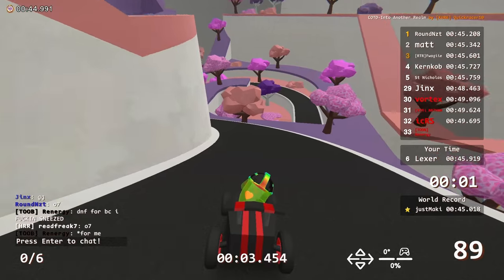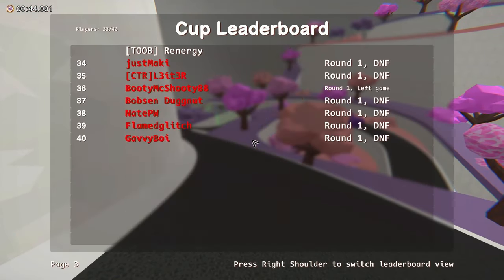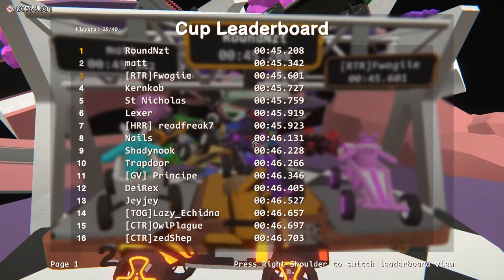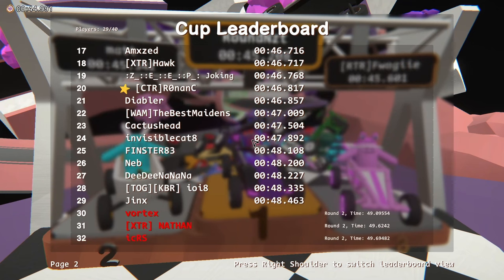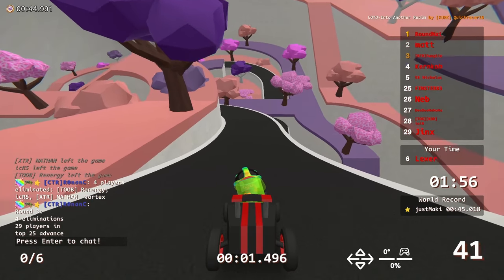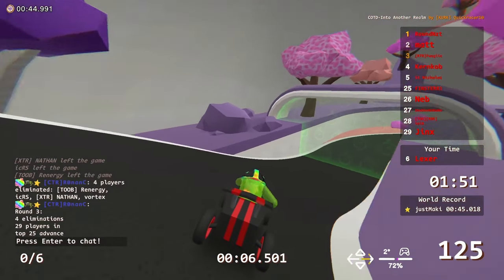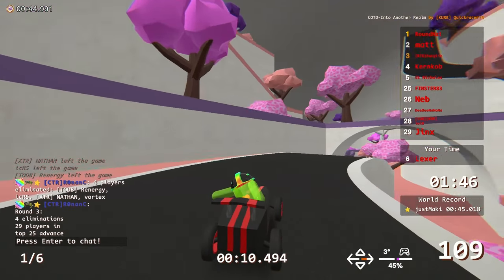Renergy DNF'd because he sneezed apparently — that's unfortunate, sorry Renergy. 49.0 is the cutoff time right now. A few people in the 47s and 48s, but most are in the 46s. We haven't seen anybody match author time yet. Like I said, QuickRacer has pretty good author times on his maps.